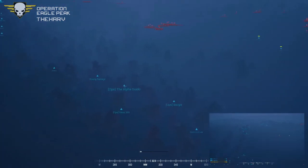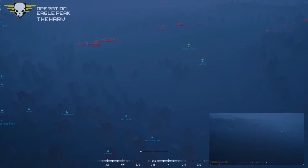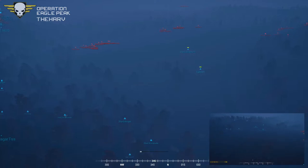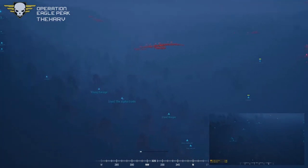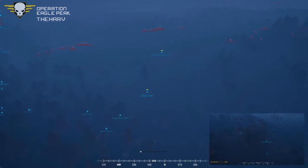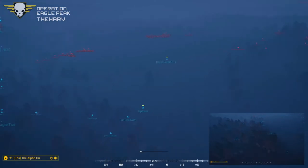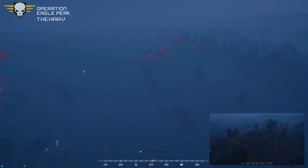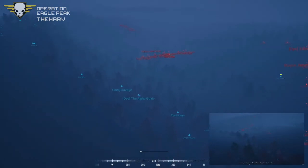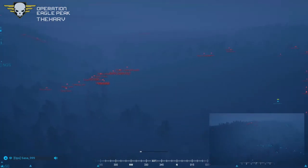It looks like Alpha Guido has stopped the squad to help cover for Uptown Funk — Snowfall and Uptown are beelining it back to the squad to the safety of numbers. They're actually doing pretty good, using bounding movement — Snowfall hanging back and protecting them. Alpha Guido is calling out a BTR to the north — he's calling one out so they're not sure if there are actually two.